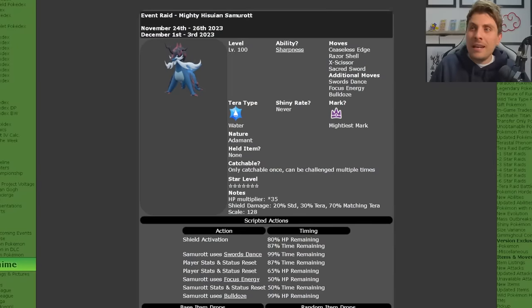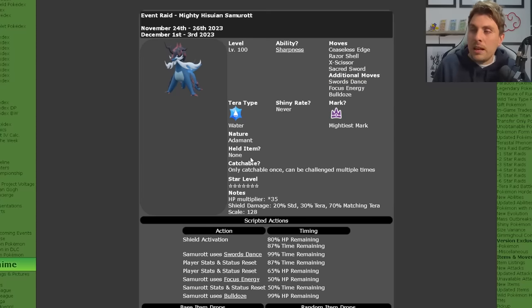For this weekend only, we've got the last remaining time. Hisuian Samurott will be appearing in the 7 Star Terror Raid in Scarlet and Violet. It'll be running from the 1st of December until the 3rd. It will be level 100 with its hidden ability Sharpness. It will have the moves Ceaseless Edge, Razor Shell, X-Scissor, Sacred Sword, and additional moves of Swords Dance, Focus Energy, and Bulldoze. It has the Mightiest Mark, is never Shiny, Water Tera type, and Adamant Nature.